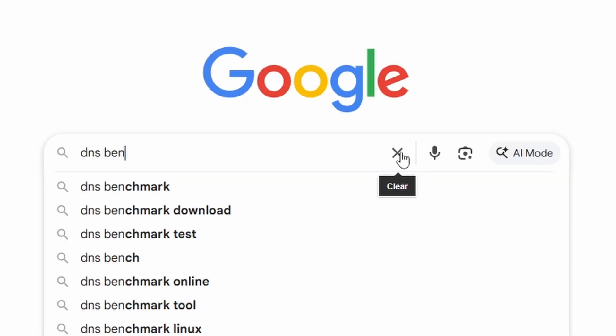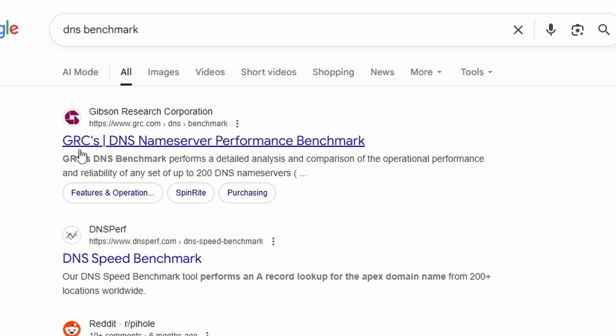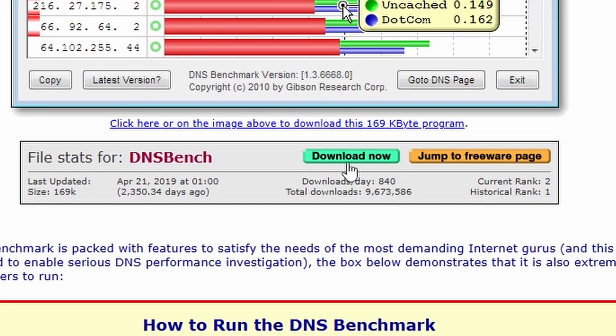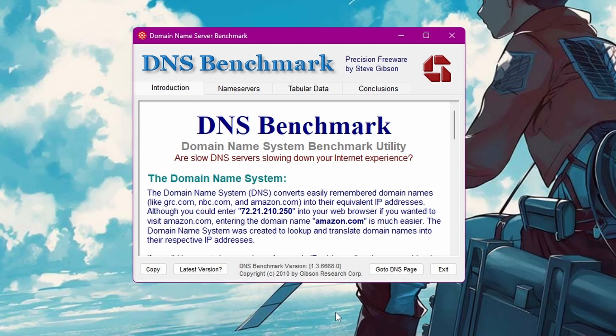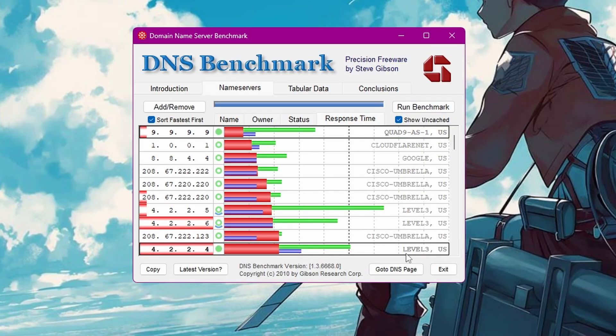Next, go to Google and search DNS Benchmark. Click the first option and scroll down until you see the download button. Click it and download it. After it downloads, open it, click on the Nameserver tab, and run the benchmark. Wait for it to finish — this will take a while. Once done, the top two results are the ones you want, so just copy them.